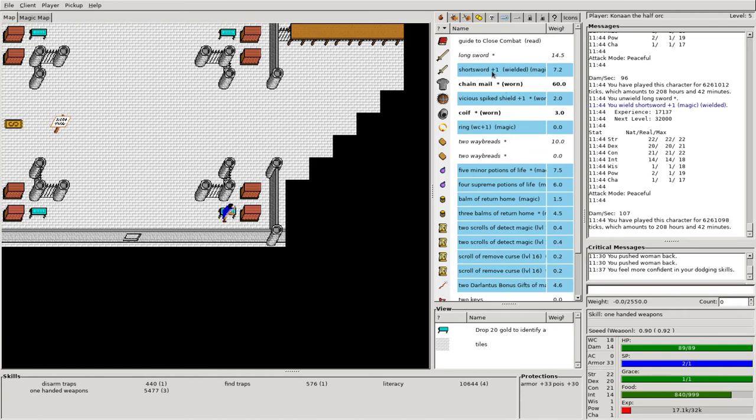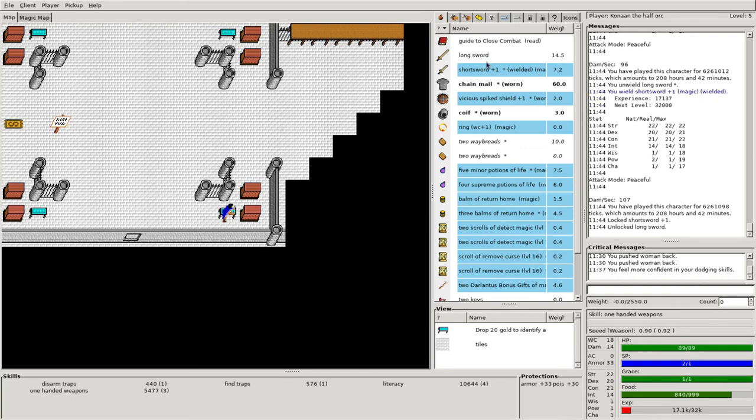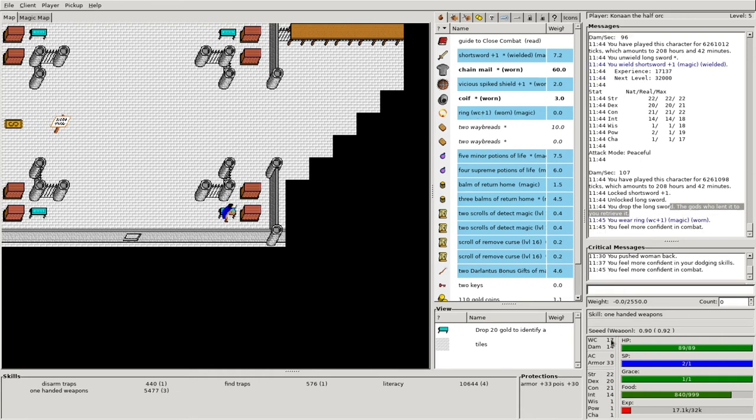So we're wearing our shield, chain mail, all that kind of stuff. Let's wear this — our weapon class is 18, damage is 14. And I'm going to wear that ring — so now weapon class is 17. Again, lower the better for weapon class, lower the better for armor class. I'll lock in that ring as well. Now I've got a little bit better stuff. I think I'm ready to go deliver some damage to the goblins. Let's come back over here — just make sure I'm not carrying anything I don't particularly need. I've got some balms return home — that's going to be really good.